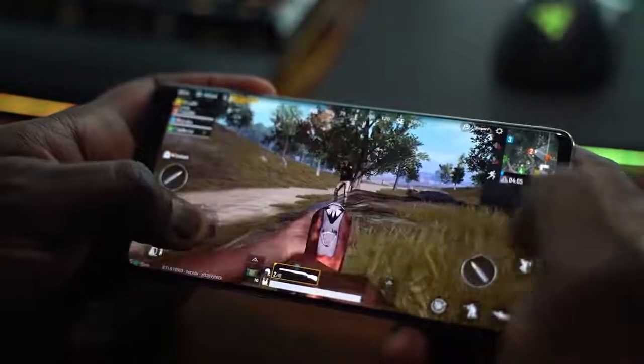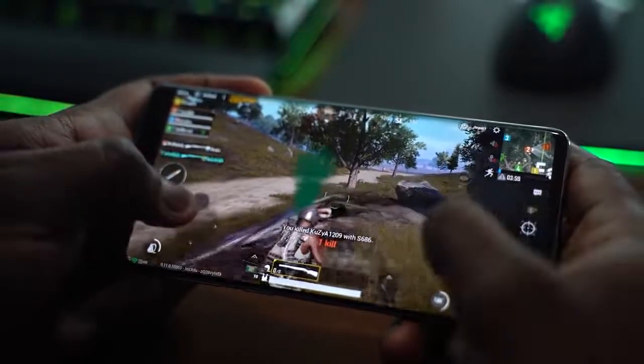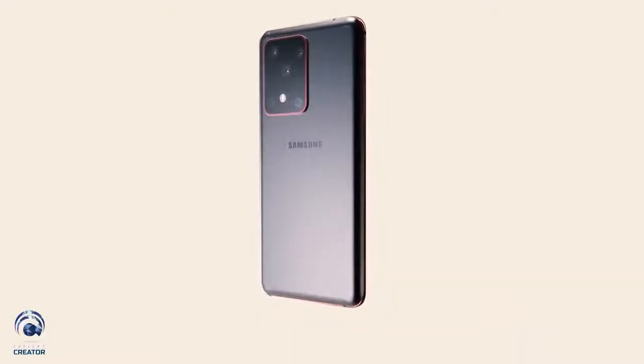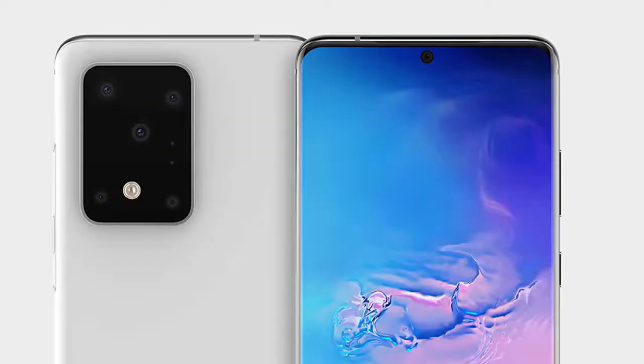Another thing to note is that this device comes with a 120Hz display. This will be the first Samsung device with a refresh rate higher than 60Hz, and this is going to be really critical for your gameplay sessions. Remember how good the Galaxy S10 was last year — we did our gaming videos on it and it ran really smooth. Having a higher refresh rate, matching what ASUS has with the ROG displays, is significant. Samsung is going to make sure this is one of the brightest displays on the market, so your gaming sessions on the Galaxy S20 Ultra are going to be really good.